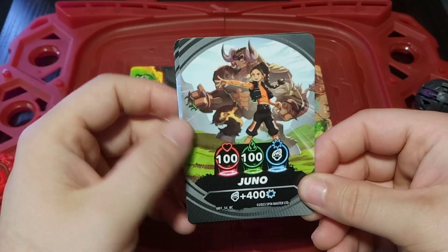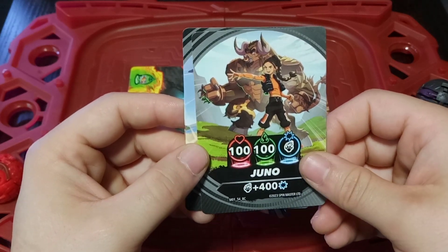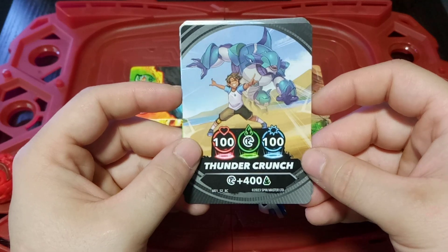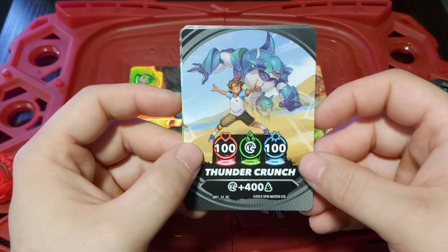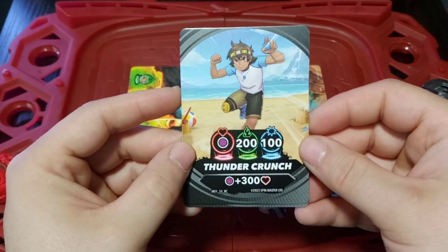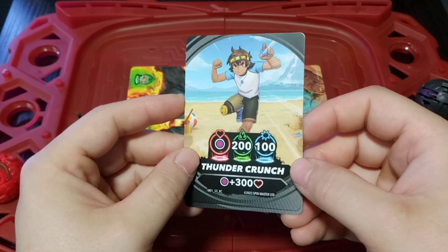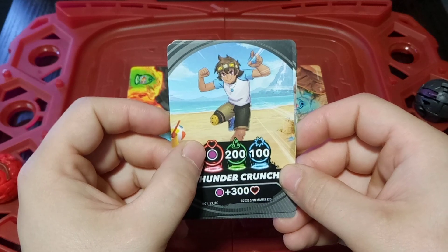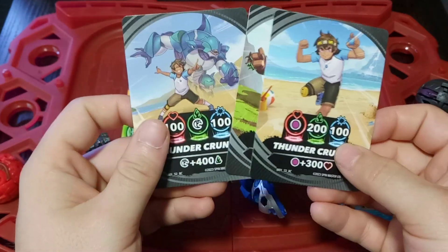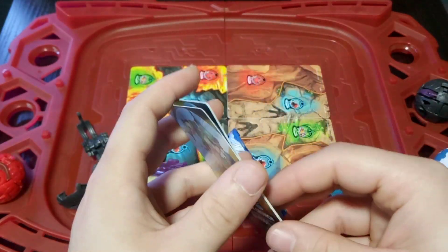Starting off we have a Juno — 100 health, 100 speed, and if it's played on a mammal you get plus 400 strength. After that it's a copy of Thunder Crunch: 100 health, 100 strength, and if played on an aquatic Bakugan you get plus 400 speed — really good for my Butterclaw team. Then we have another copy of Thunder Crunch: if played on a black Bakugan you get plus 300 health, otherwise 200 speed and 100 strength. Not bad at all — should I be saying purple? Drop it in the comments if you know, brawlers.